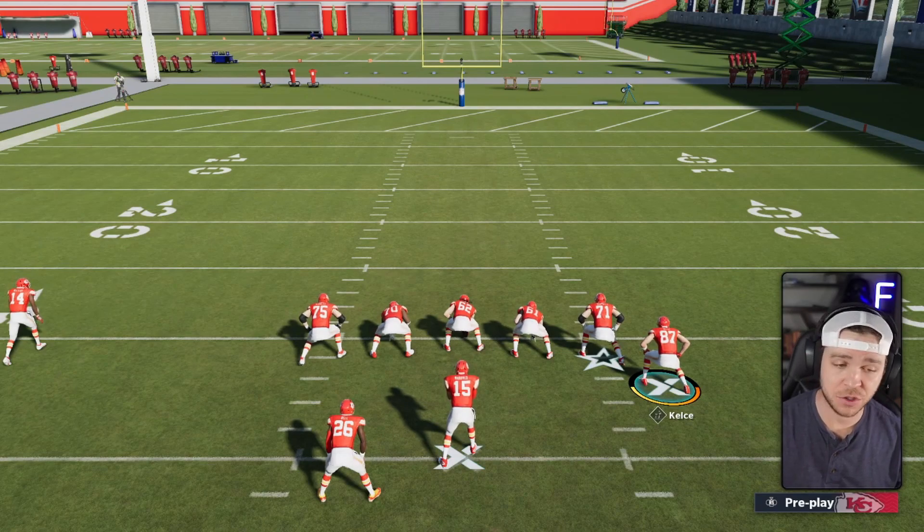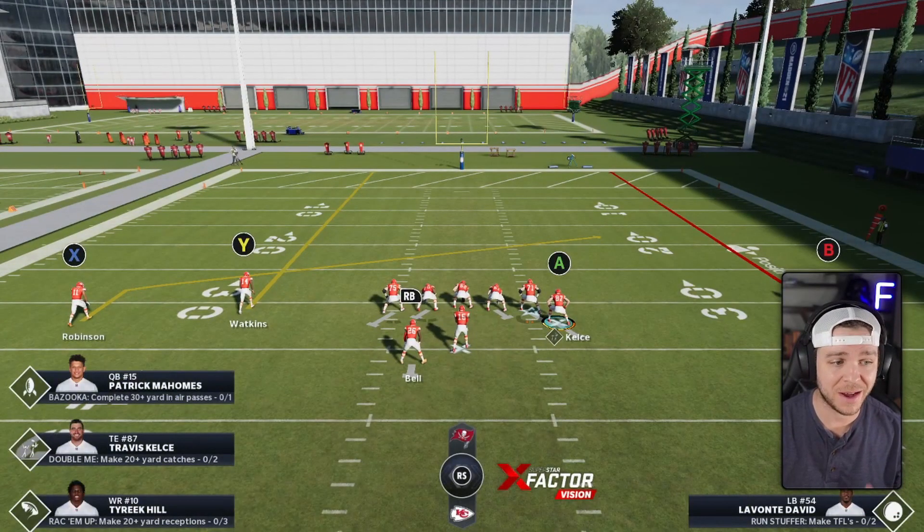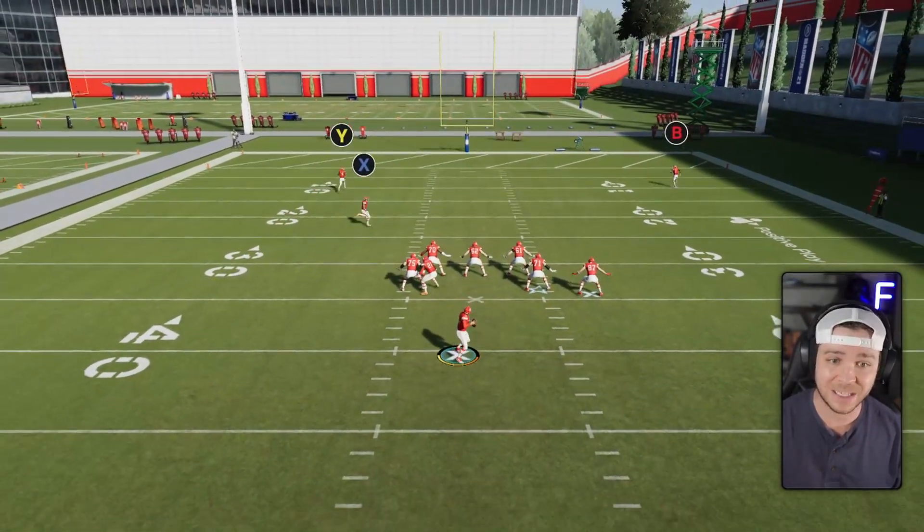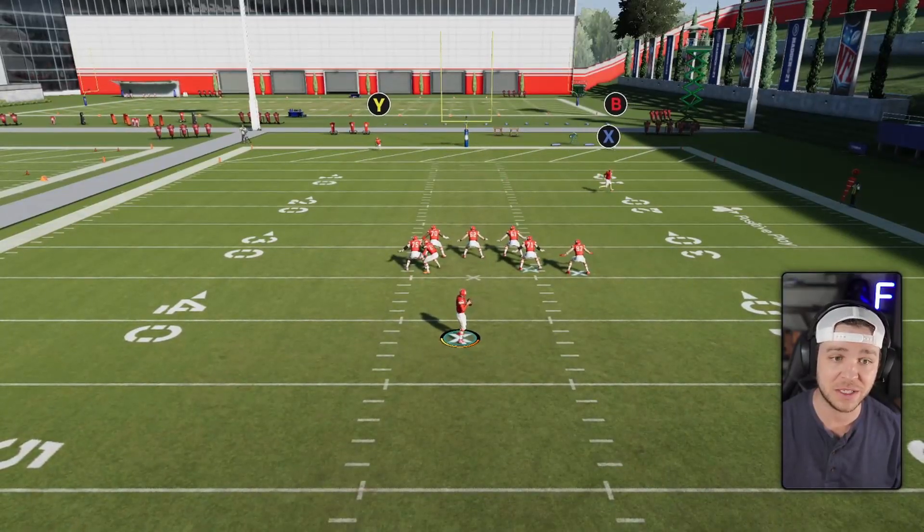So now we need to put this into action so you can understand a little bit better and actually see the difference. We've got Tyreek Hill, the fastest wide receiver in the NFL, and then we've got his teammate Sammy Watkins, who is kind of an average wide receiver. We've got both of them running streaks down the field, and this parity is at zero, so you're going to see the greatest difference in speed separation.